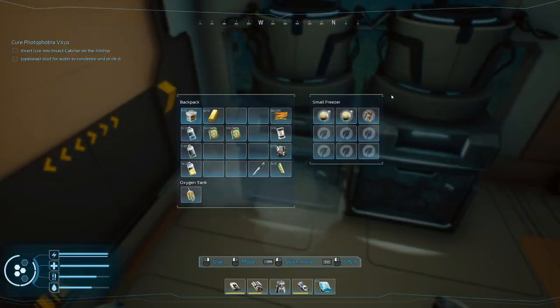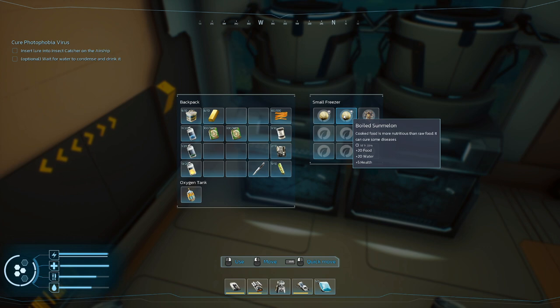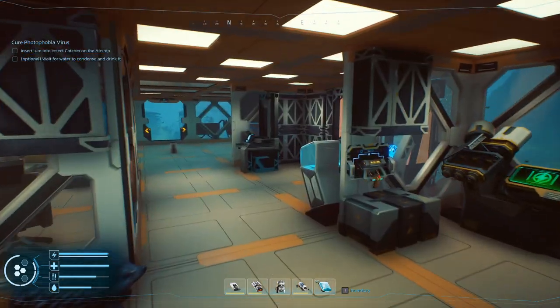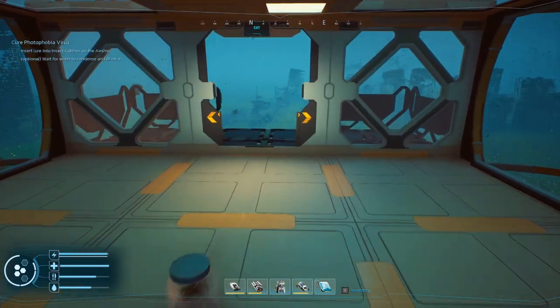Checking our status: I've got a crater good for two days and sun melons good for about a day - that's water and food covered. We'll wait till the food goes down a little more and then start eating those. Let's also go ahead and make two trips for the remaining engines.